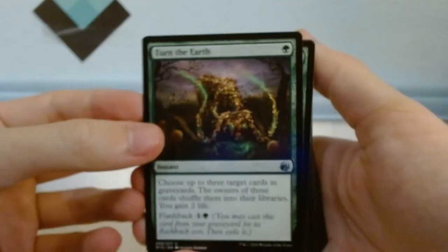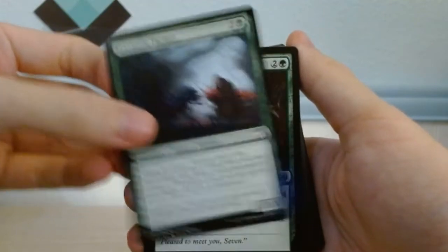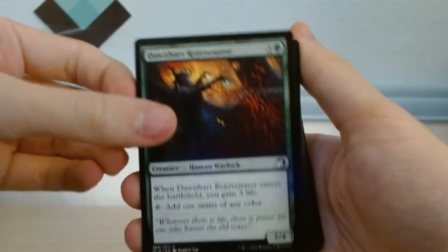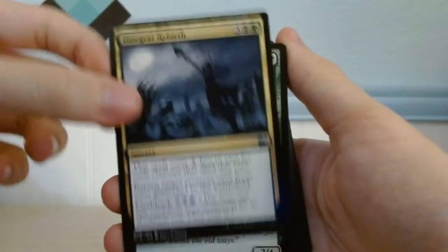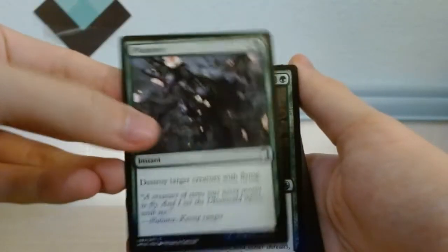So: Turn to Earth, Shadow Beast Sighting, Eccentric Farmer, Dry Edge Revival, Dawnheart Rejuvenator, Path to the Festival, Dark Guard Rebirth, Dawnheart Rejuvenator. Plummet — oh, that's a classic card actually.